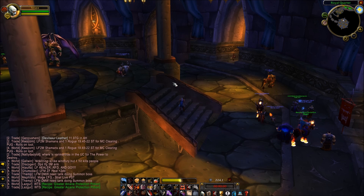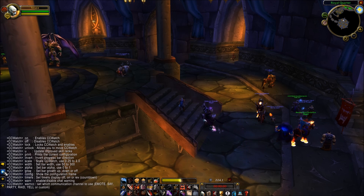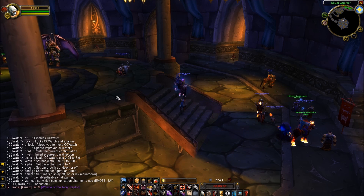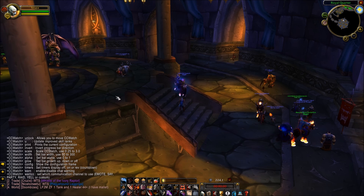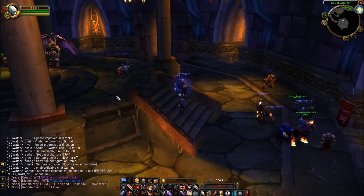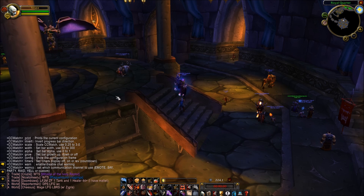I also have a CC Watch. You can see the information about it down here. This is a crowd control watch — basically a timer. So if I stun-lock someone, or if I'm playing my warlock and I fear them, it'll give me an idea of how much longer that stun will last. It's very useful, very handy for PvP especially, but also for PvE.